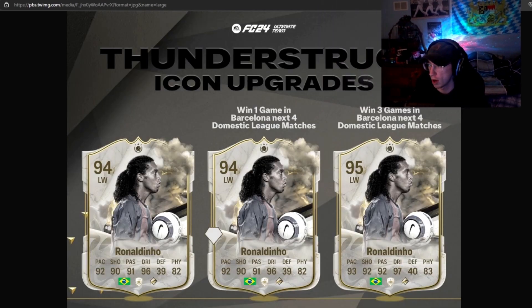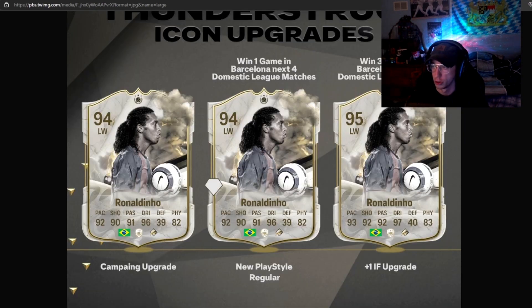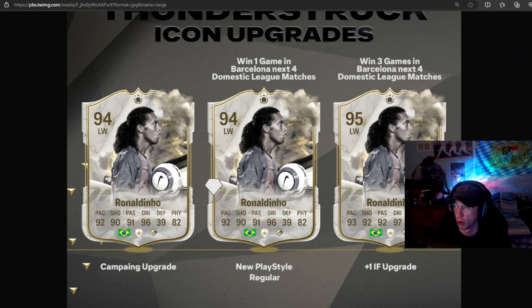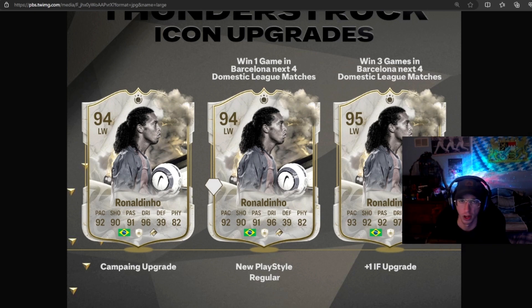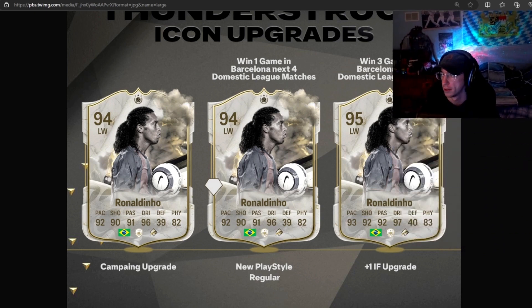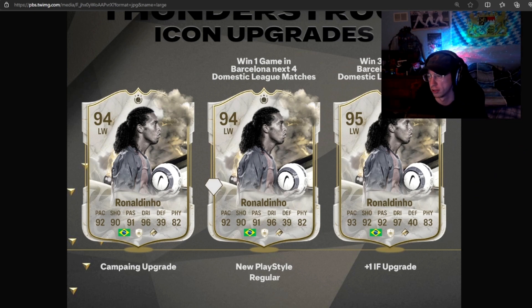Now the icons are a little bit different because icons aren't on a team. Ronaldinho is going to start at a 94 — that's what FudgeSheriff, the person who made the leak, is predicting. If Barcelona win one game out of their next four league matches, he gets a play style upgrade — a new regular play style. If Barcelona go three out of their next four, he also gets a plus one in-form upgrade. It's basically going off of the win system from a promo last year, sort of like Ones to Watch.